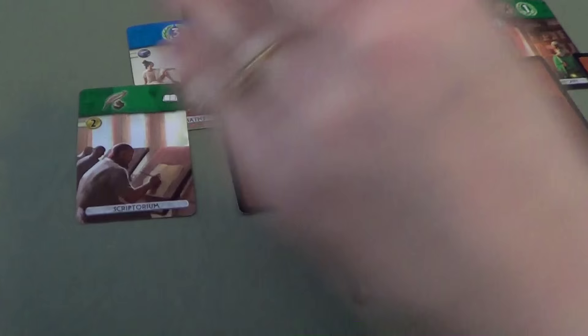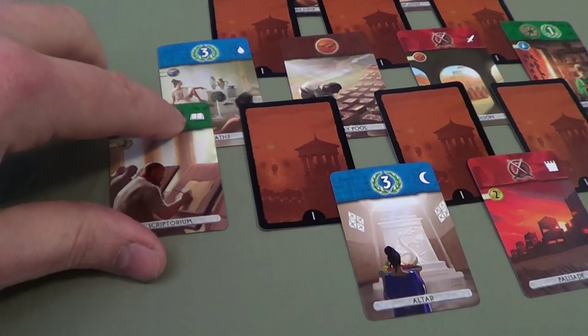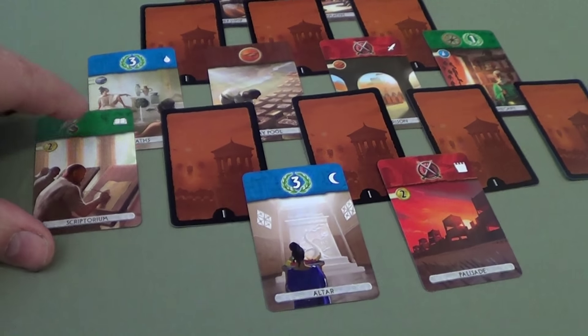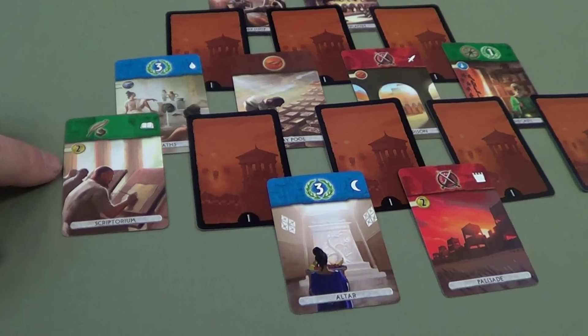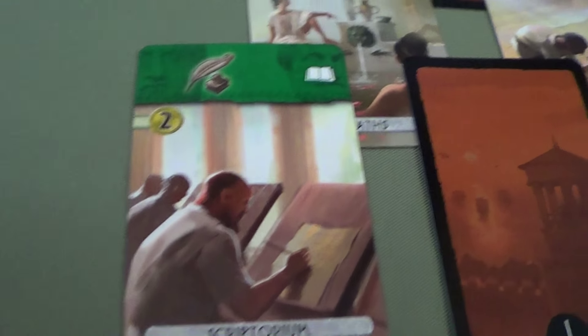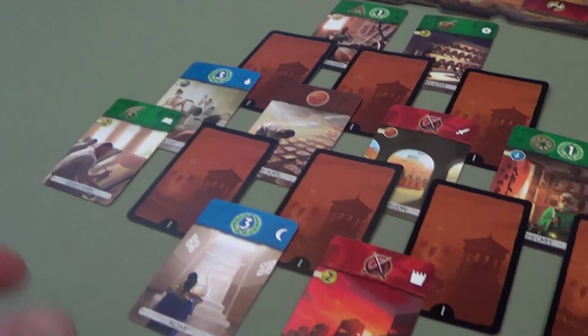Let's see what turned over — a science symbol has turned over but it'll cost two to get. Notice we've got a little book symbol here — this will be a free build ability. The palisade and the moon symbols mean some new cards in the next ages will have that symbol, and having it means a free build action. This is the scriptorium going into my tableau — a card in age two will pop up with that book symbol listed in the cost, meaning you don't have to pay any of the costs. It's a chain ability.